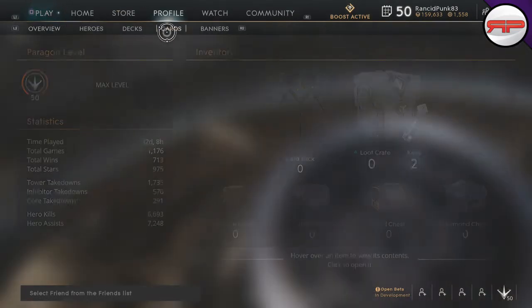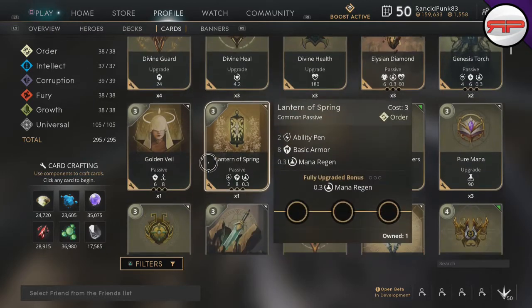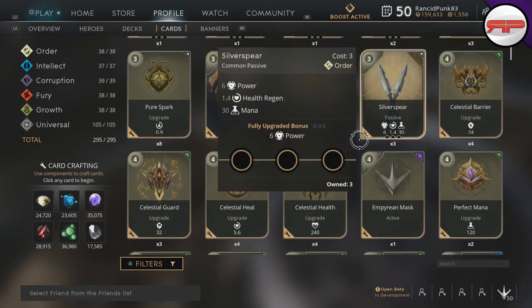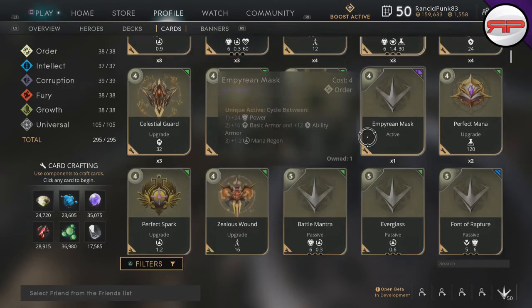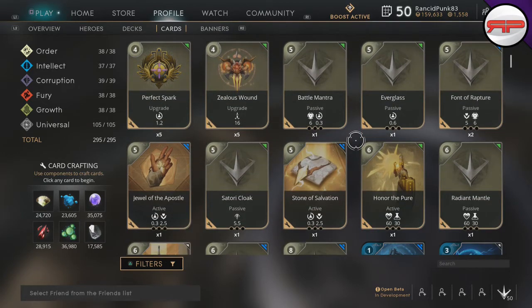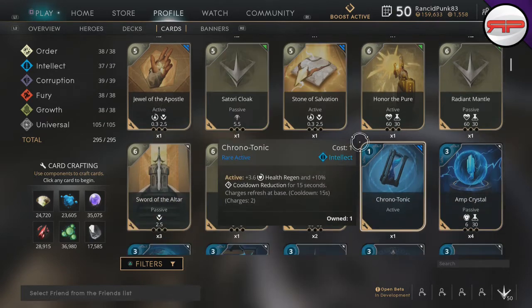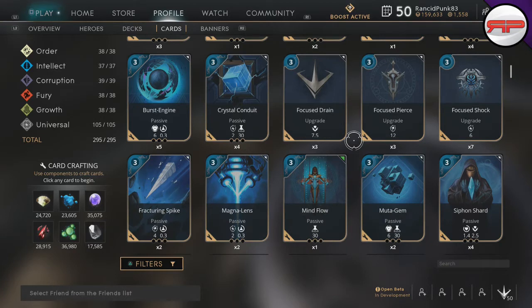To start off, we have your six affinities. We have Order, which is best known for active cards. If we take a look through, we have some decent damage, health, and mana cards, regen cards, damage health and damage mana, and health regen cards. We have a load of active cards and unique passives and stuff like that. Then we come into Intellect, which is pretty well known for mana regen mostly.